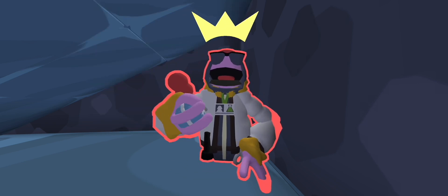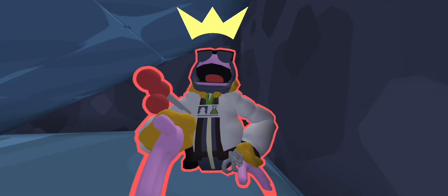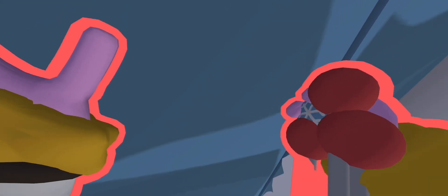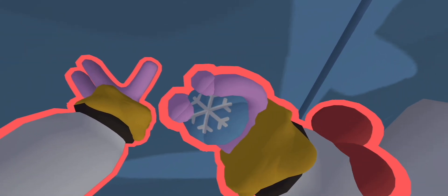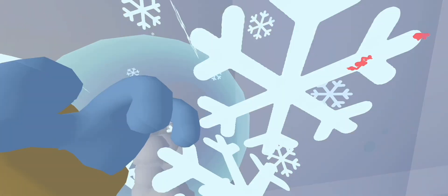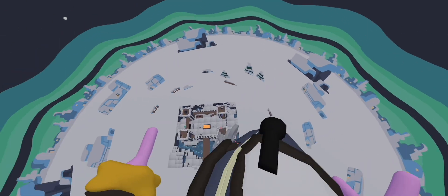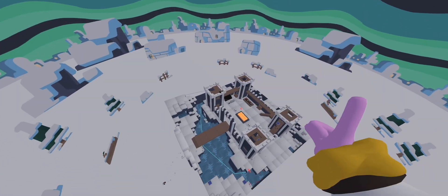The next way you can move is using the snowball. If you repetitively hit yourself with it, you will go up. To do this, lay down using the flipping mechanic and constantly throw the snowball at your face. Let's go — holy, I went flying!